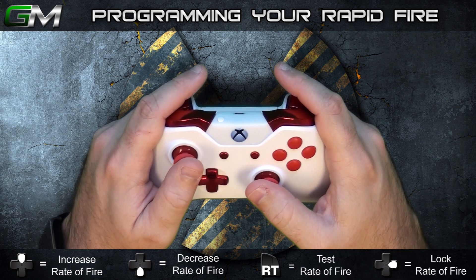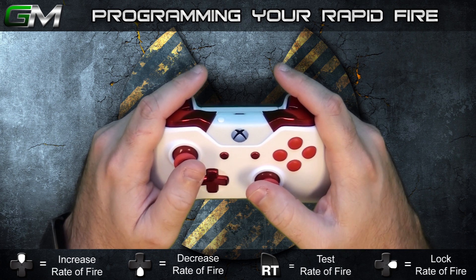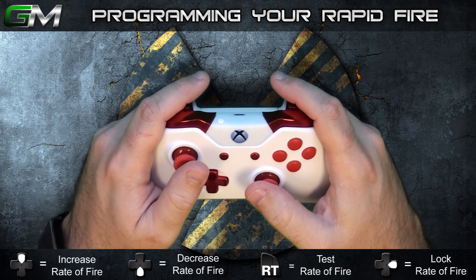Once you have found the best speed for you, your weapon of choice or game, simply press right on the D-pad to lock the rate of fire. After locking the rate of fire, the LED will flash the amount of times that corresponds to the shots per second that you set. In this example, we pressed up on the D-pad 12 times, then pressed right on the D-pad to lock the rate of fire, and the LED flashed 12 times. After programming is complete, the LED will return to its heartbeat state and will fire at the rate set during programming.